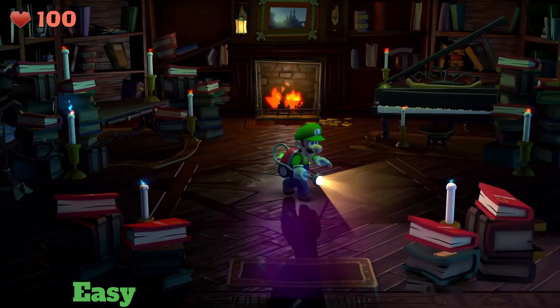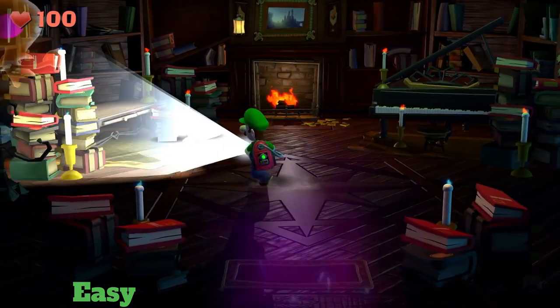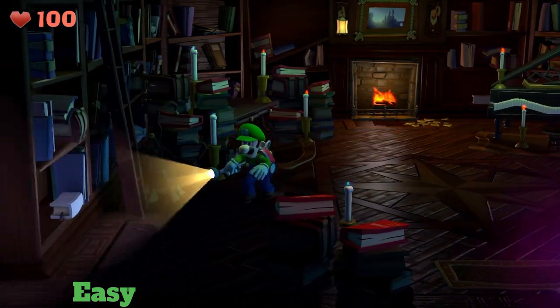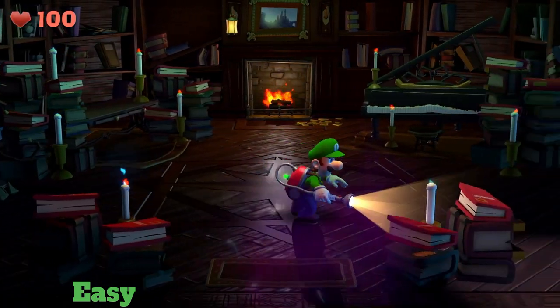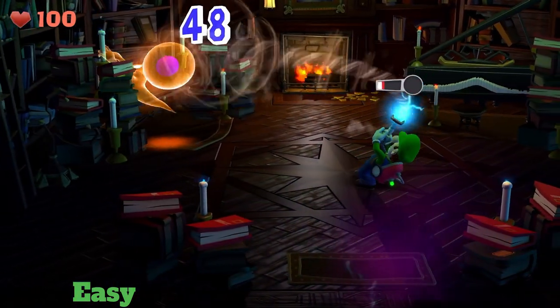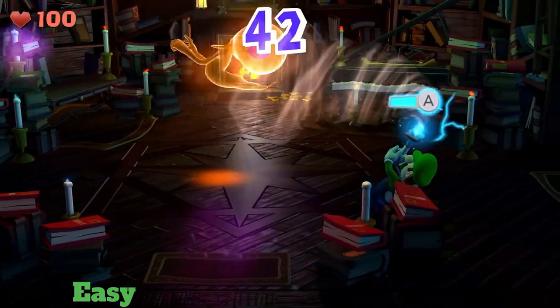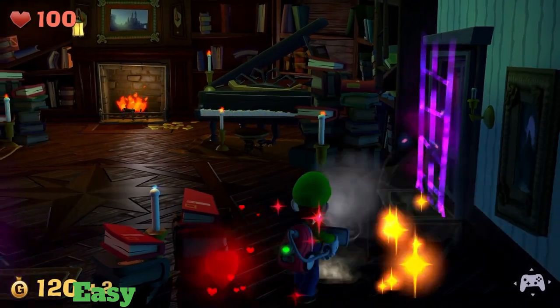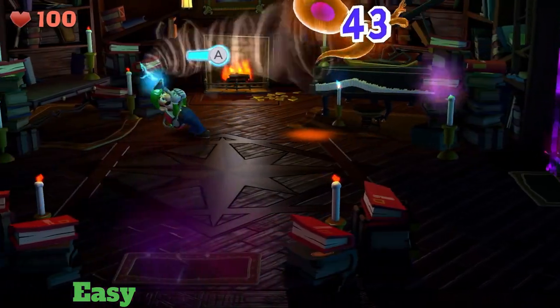Basically, the orange poltergeist will throw books at you, and you have to run around the room and flash all the time to try to find him. If you find him and lower his health to zero, he multiplies into two, and then you have to defeat both of them.